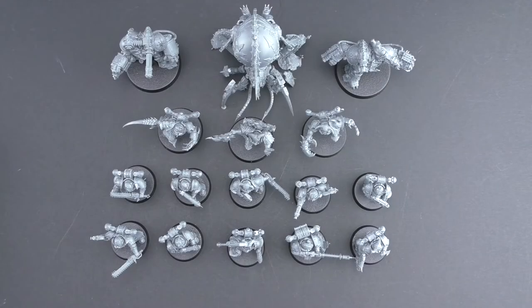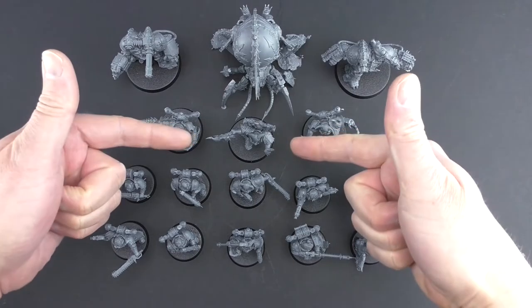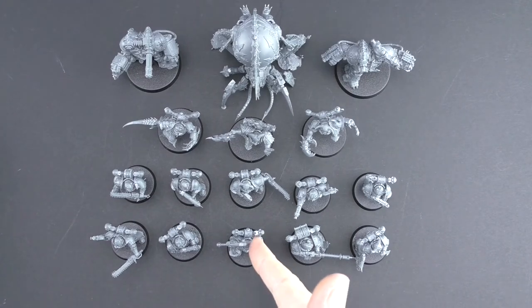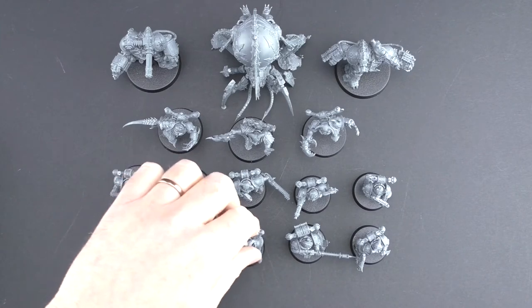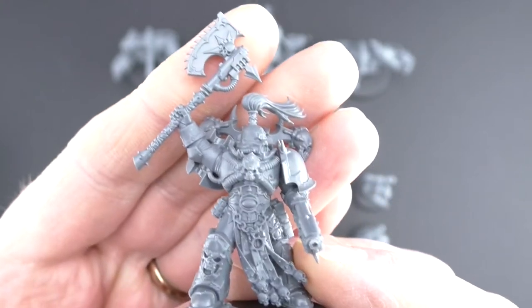Here's the fully built up Start Collecting Chaos Space Marines set. Got our 10 Chaos Marines here, got the two Mutey Boys here — these are the Greater Possessed. The Master of Possession in the middle, Venom Crawler at the back, and then the two Obliterators here either side. The rules are very straightforward for setting up the units. For every five of these Heretic Astartes, you could have an Aspiring Champion — which is this dude here right in front and center — and for every 10 that you have, you can add in a heavy weapons dude like this fella here with the autocannon.